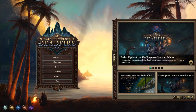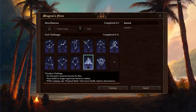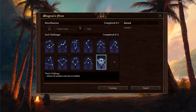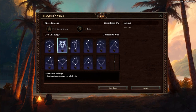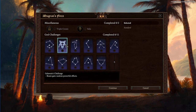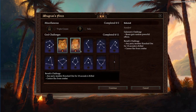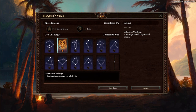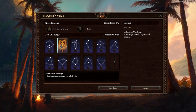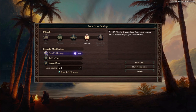I want to try something — if you click down here, these are the challenges. These all sound terrifying to me, but I think these are awesome. I'm not the kind of player who gets really deep into them, but there was one: Gallowayne's Challenge — beasts gain random powerful effects. I thought just for fun I would actually try this, to see what random powerful effects beasts get. That looks like it's all set already.